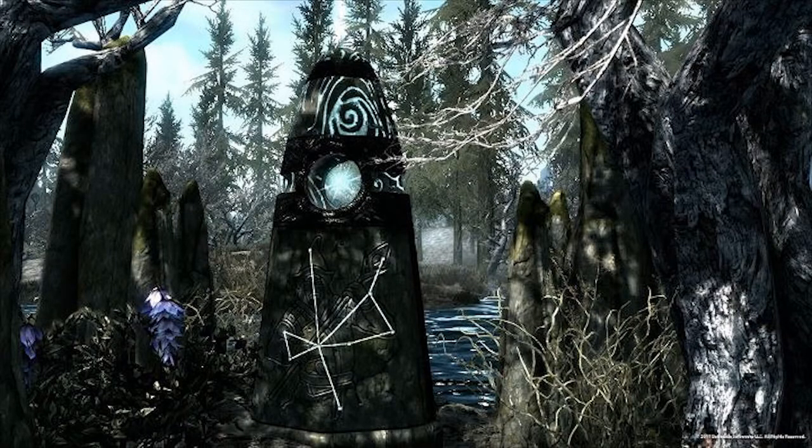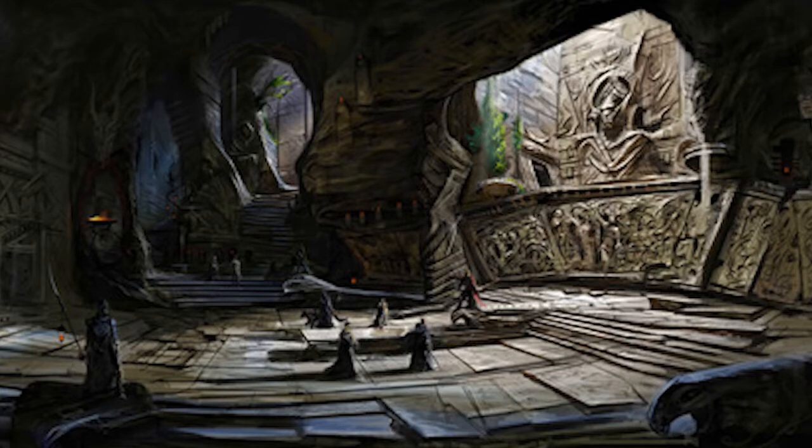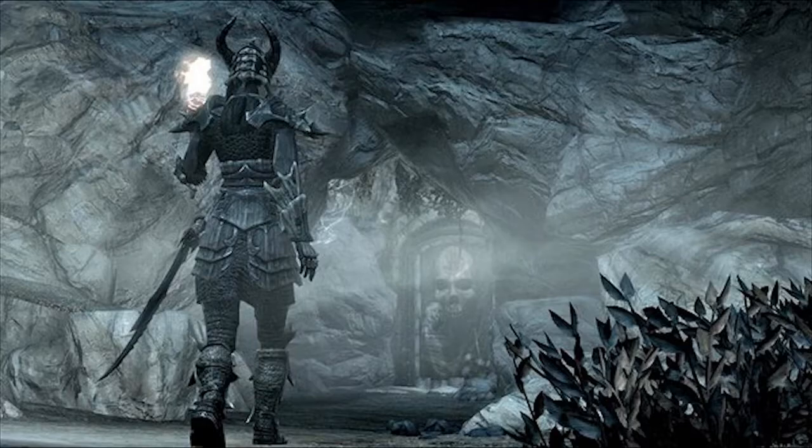Ice flesh statue: level 2 summons a wave of ice crystals, level 3 freezes and traps enemies in a block of ice. Nice — it's like the opposite of in World of Warcraft where you have the mage ice tomb. You can actually ice-entomb an enemy. That's pretty hilarious.